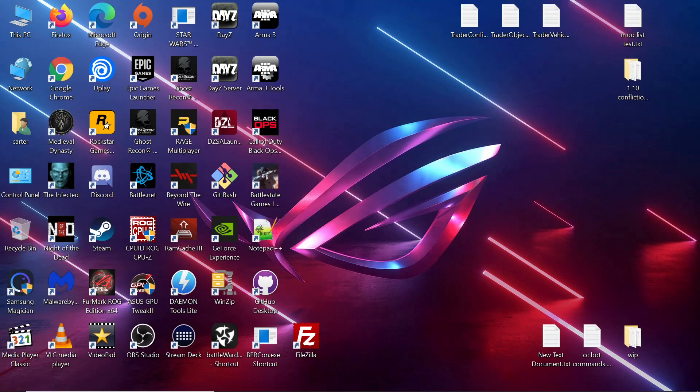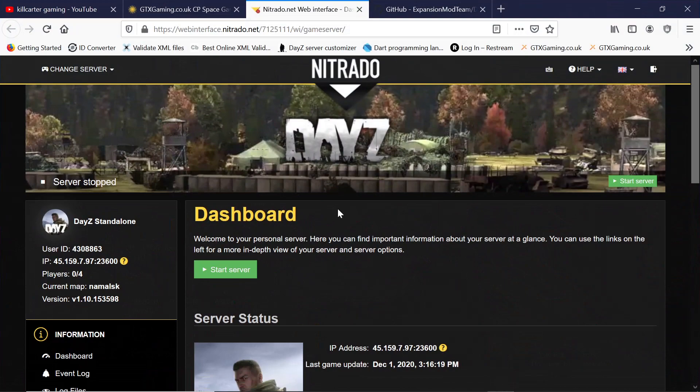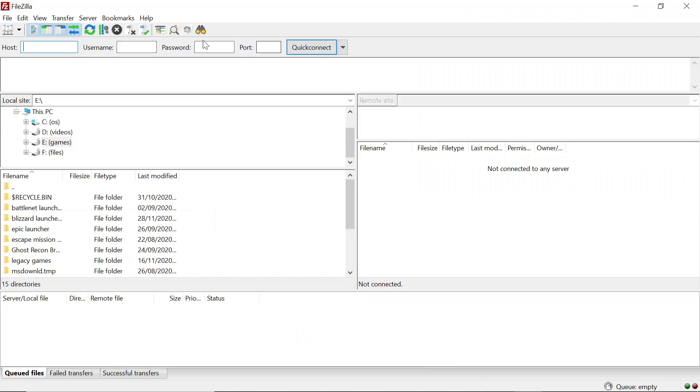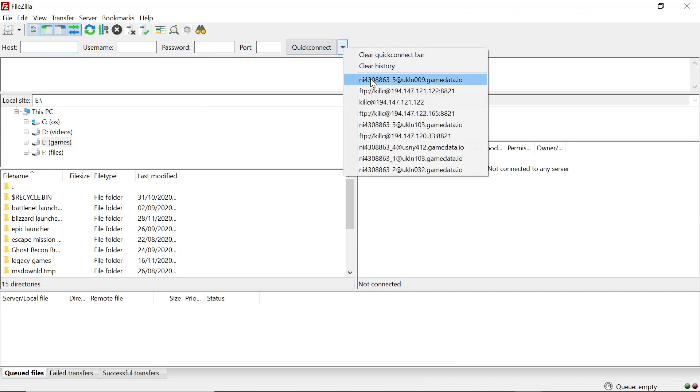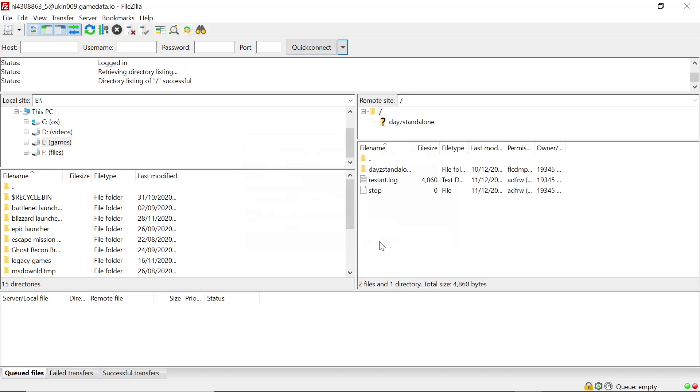Hey folks, Car again. We're throwing on the new expansion version. First things first, as usual, make sure the server is shut down and stopped. Then go to FileZilla and connect to your server.